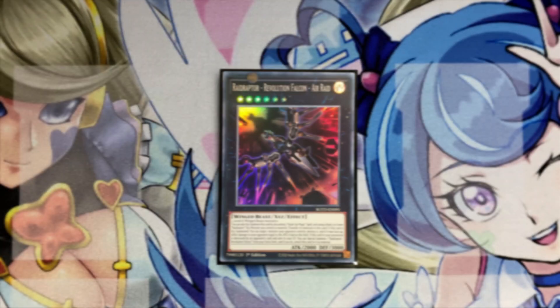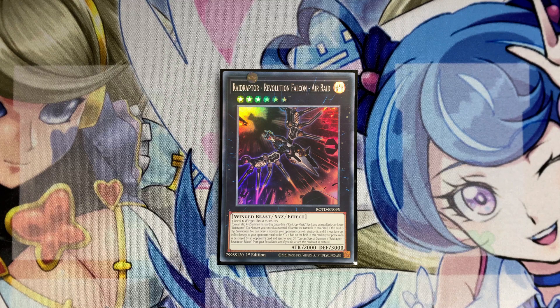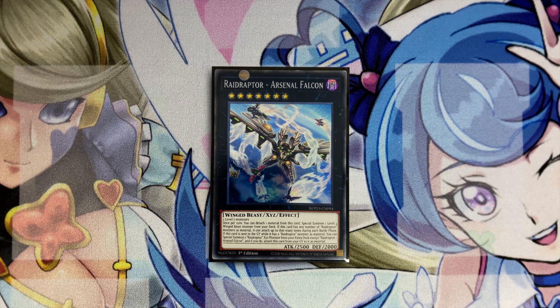One copy of Revolution Falcon and one copy of Revolution Falcon Air Raid — these are here for board clearing. Being rank six, you only need to banish two monsters from the grave to reach them, and you can also get them with Soul Save. One copy of Arsenal Falcon — a card people had forgotten about that came out in the OCG years ago and we finally received in Rise of the Duelists. You detach a material to get any level-four Winged Beast from your deck, and when it goes to the grave with a Raid Raptor monster as material you can float into any Raid Raptor monster and go into Ultimate Falcon — a monster that negates effects by battle and deals damage every turn.